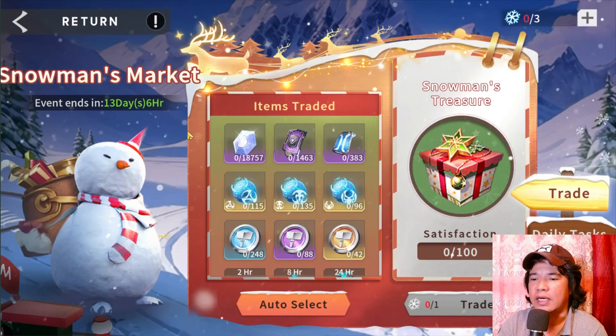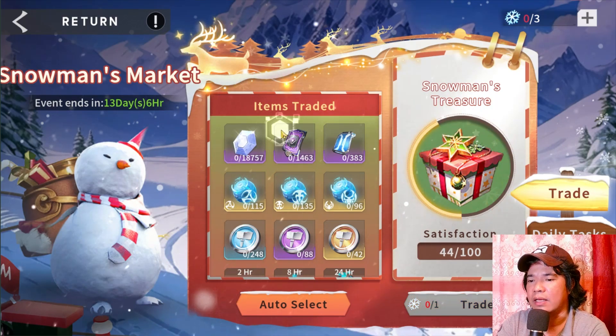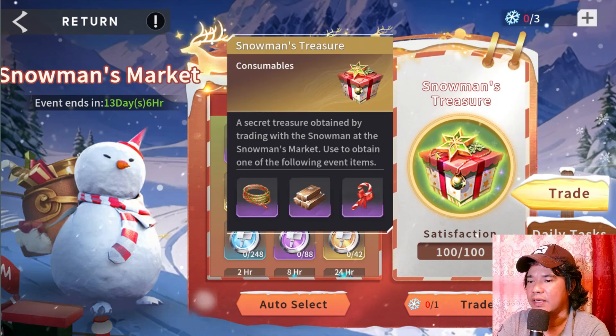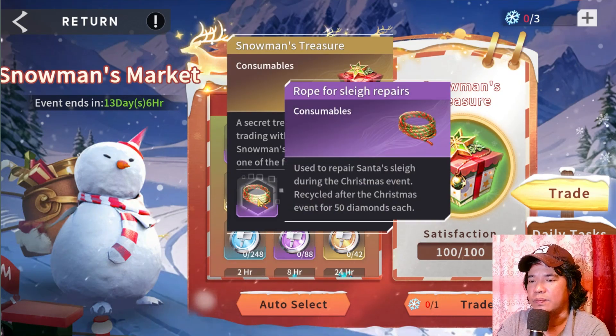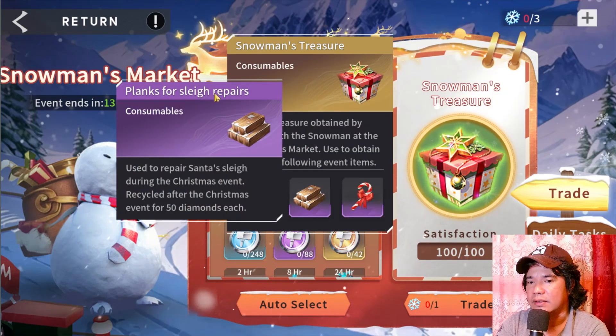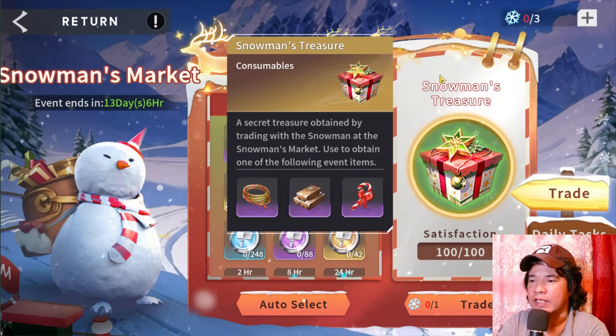Next, on this Snowman's Market, if we check here we can exchange some items. I used a normal recruitment ticket and exchanged it for this gift. In this gift you can obtain rope for slay repairs, planks for slay repairs, and candy cane for slay repairs.